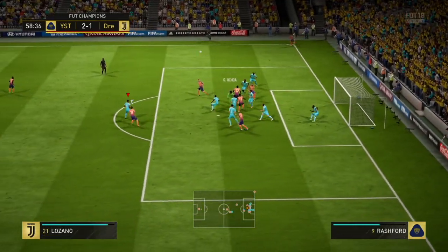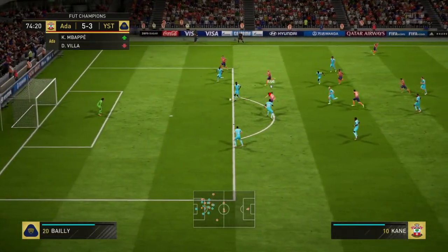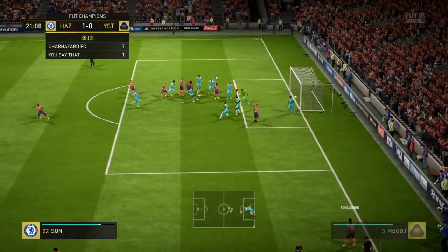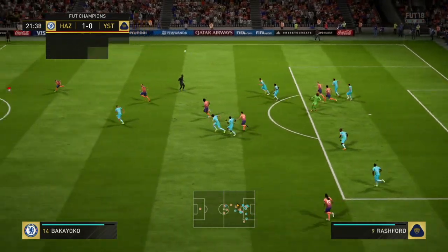No matter where the crosses fall into the box, he always comes out and does manage to reach them most of the time, coming out on top. The final positive is his distribution. He does have the long throw trait, so throwing wise he's the best he can get in the game. His kicking is also really powerful and accurate, and he can kick the ball to the furthest opponent's half, allowing for an easy way of counter-attacking, especially from corners.